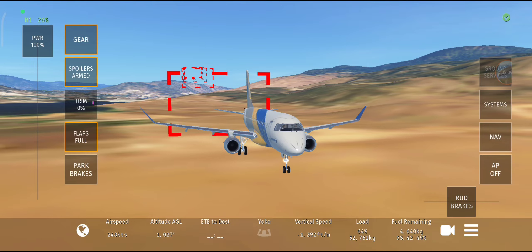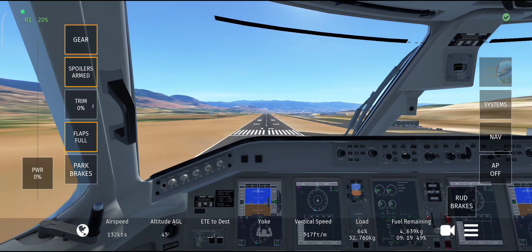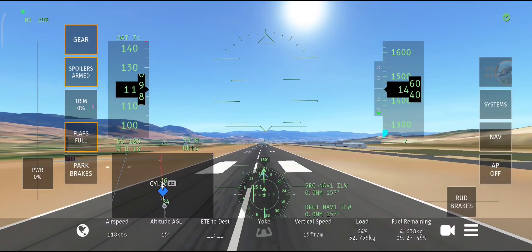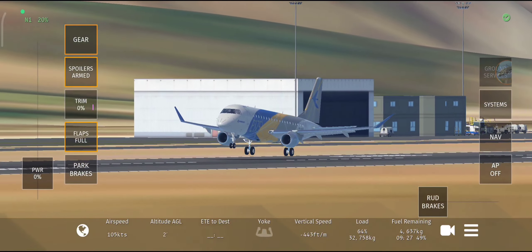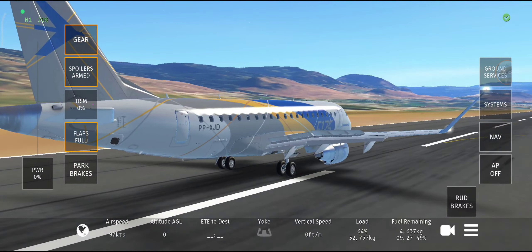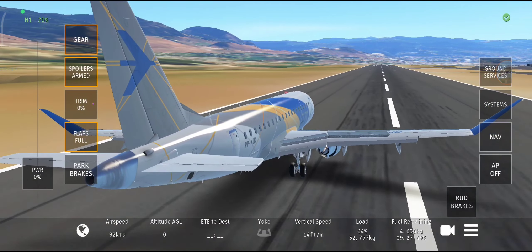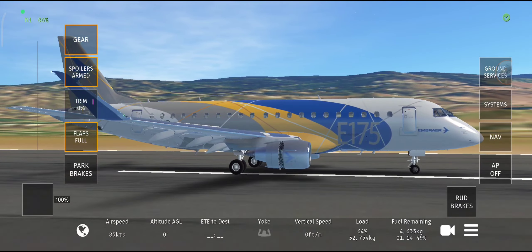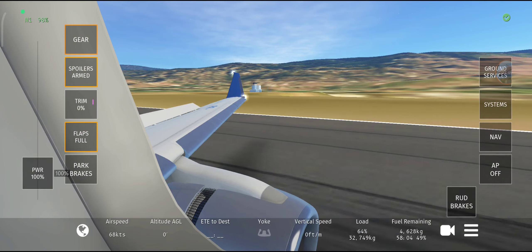Let's try the aircraft. One hundred, fifty, forty, thirty, twenty — whoops, two flare. As you can see, the spoilers actually work. Oh wow — it's been modified. The thrust reversers work too.